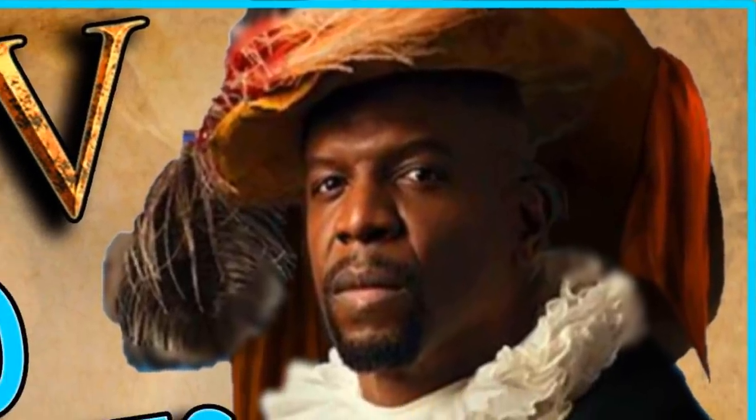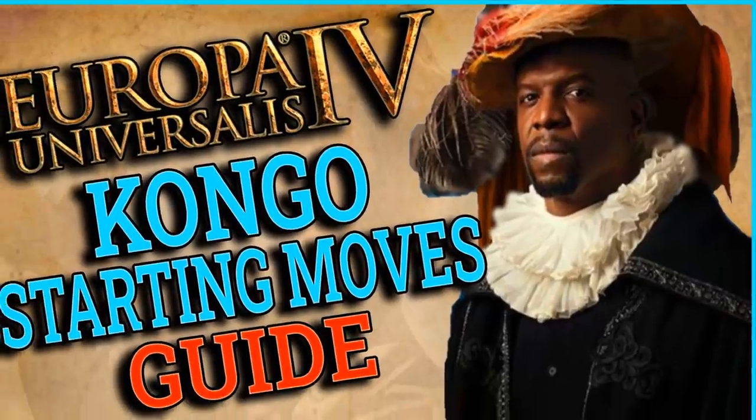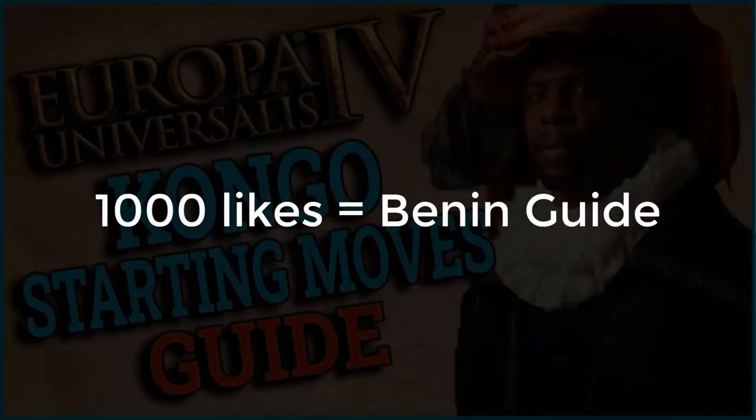Welcome to my channel! My name is Ludy and today we're going to do our EU4 starting moves guide for the nation of Congo. In this guide we'll be going over the initial diplomatic situation, early wars, later expansion, as well as the ideas that you should go for and how to spawn institutions. If we get a thousand likes on the video, I'm also going to do a starting moves guide for the nation of Benin, the secret Prussia of Africa.